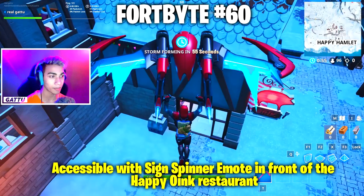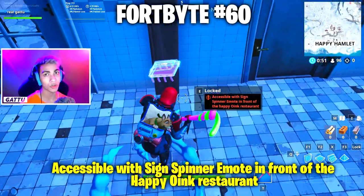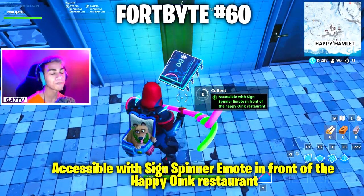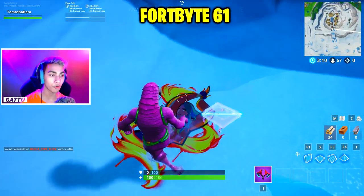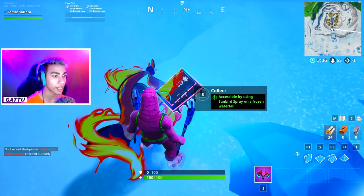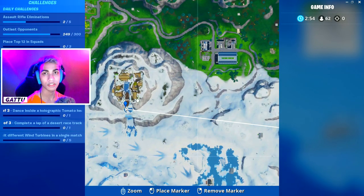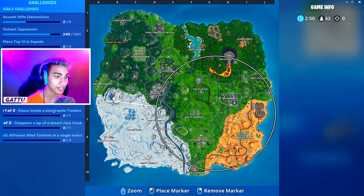Fortbyte number 60 is accessible with the Science Printer emote in front of the Happy Oink restaurant — use the emote at this exact place. Fortbyte number 61 is accessible by using the Sunbird spray on a frozen waterfall — drop in at this location next to the Viking ship and use the Sunbird spray to collect it.